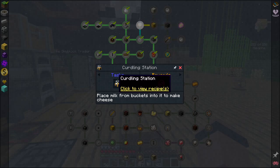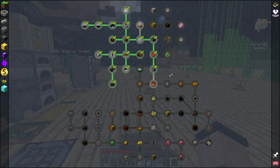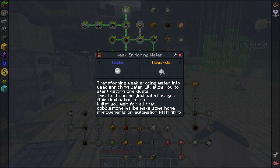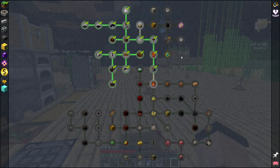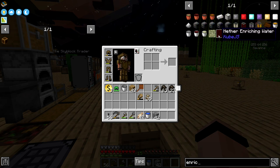Should we make this the curdling station? That's basins and stuff — no, I want to go the other way. There's a chance to get some stuff like redstone not too far away. 'Weak enriching water — transforming weak eroding water into weak enriching water will allow you to start getting ore dust. This fluid can be duplicated using the token.' Whilst you wait for all that cobblestone, maybe make some home improvements or automations with rats.